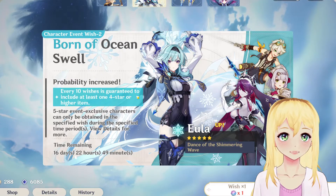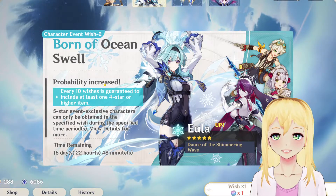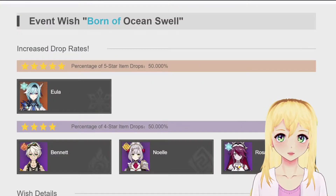Now what they don't tell you is that the 4-star pity and the 5-star pity are not shared — they are exclusive from one another. So every 10 wishes, you are guaranteed to get a 4-star item. Now on this particular banner, you are looking at getting a 50% chance to get one of these three featured 4-stars.